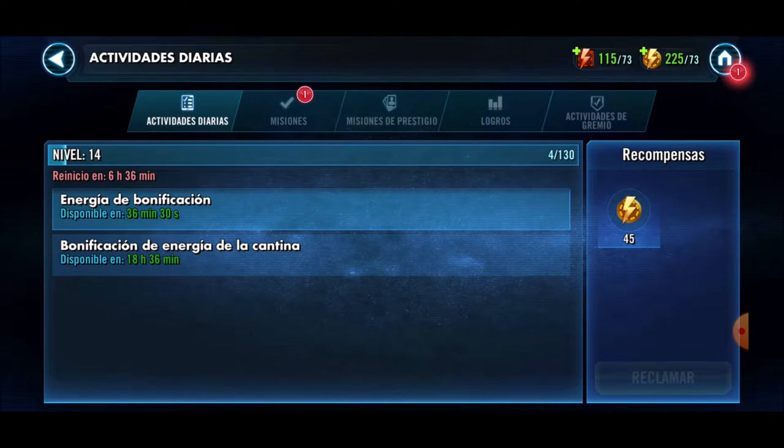Rule number 3: pay attention to energy resets. Throughout the day, the game will give us a series of energy recharges completely free of charge. If we take advantage of these recharges, we will reach level 85 faster, and if we are already level 85, we can use that energy to obtain that item that keeps eluding us.